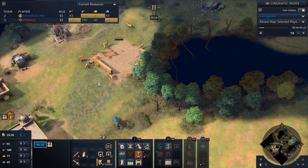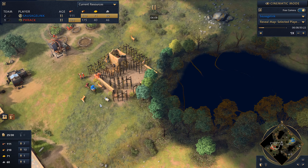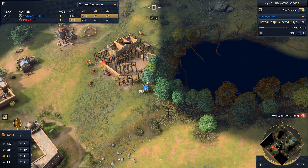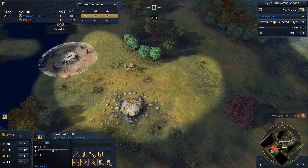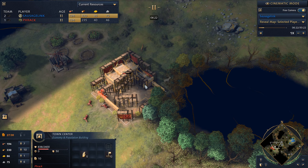He's putting his second Town Center down on the deer camp, but his deer camp is actually at the front of his base — that's really unfortunate for him because it means he's really exposed in the front. I can bring my Camel Archer straight to the front of his base and start sniping his villagers. So that's what we're going to do.